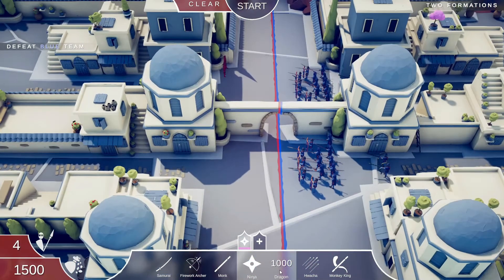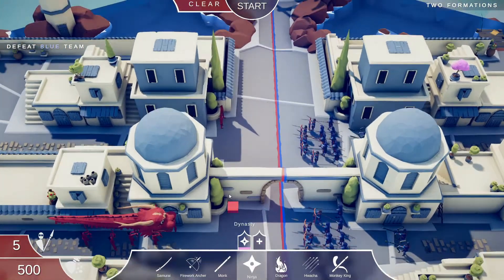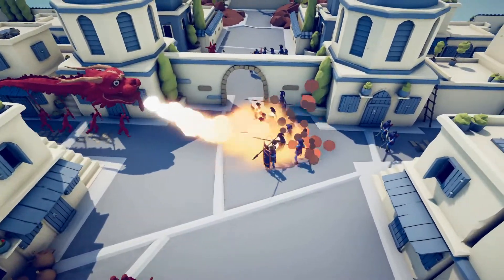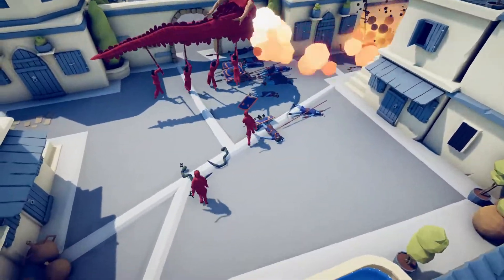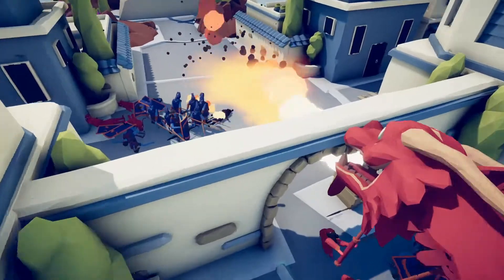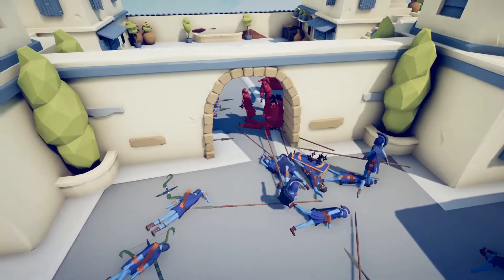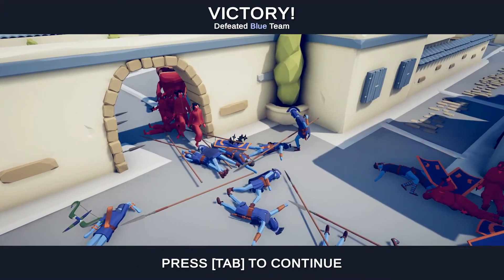A dragon might actually be good because they're in a big group. I'll put a dragon on that side and an extra ninja over there. The dragon's coming in and burning all of these guys. They have snake archers, but the ninjas survived. Now the dragon's trying to burn these guys over here and doing a decent job. They just took out the dragon — but the ninjas came in and took him out. Perfect.